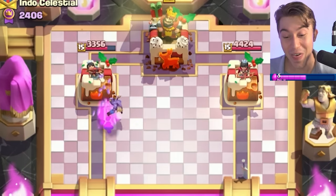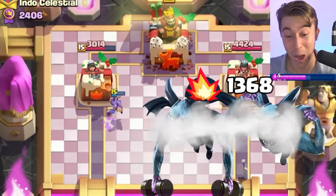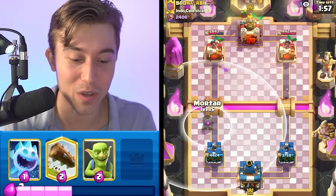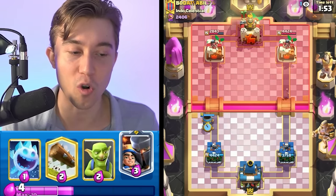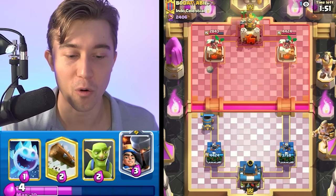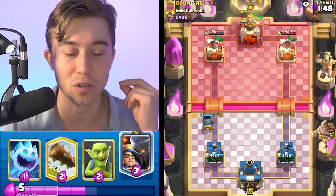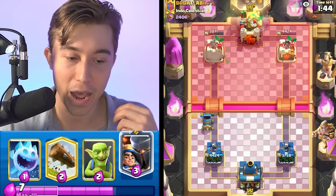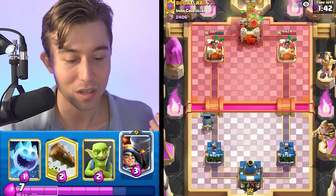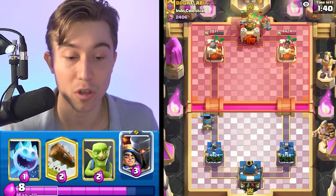We're getting it all back and more — those minions popped off. Even though we're at six elixir, we're keeping up the pressure with another mortar because against Golem decks, we never want them to go in for a Golem to counter the mortar. We want to make sure his elixir is low enough that he's going to have to drop supporting cards to counter the mortar, and if he only has supporting cards, he just wants to go all in with his Golem.